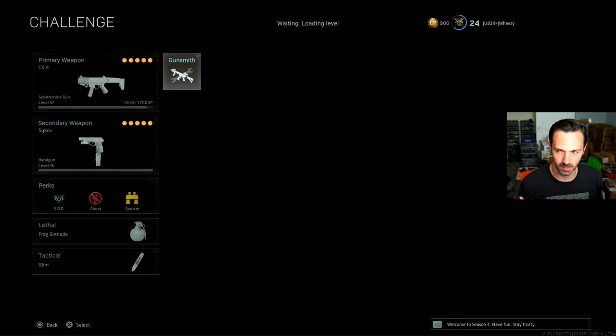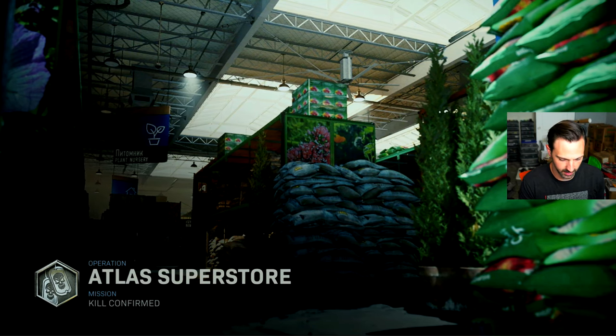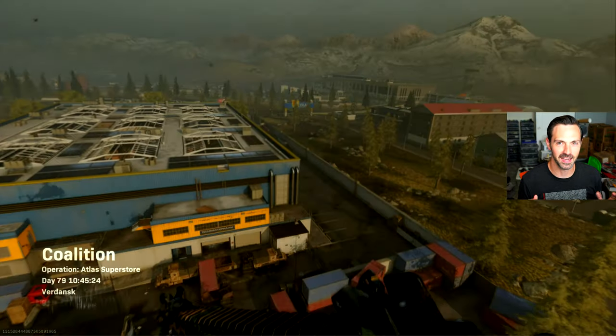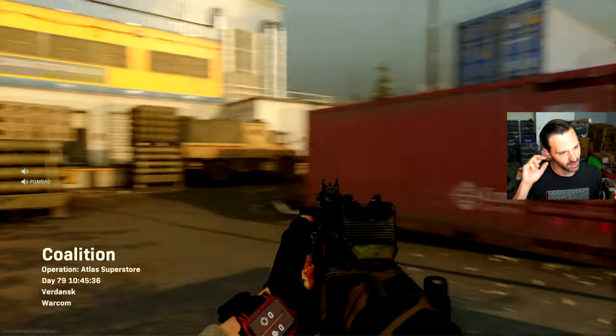I'm using Spotter for perk three, which has some flexibility. That day I switched to Spotter because I was running into more equipment than usual — and as it turns out, in this match there was more equipment than I've ever seen before. So Spotter ended up being super useful. I also popped a double weapon XP token. The reason I wanted to share this particular gameplay wasn't to show off a decent KD, which I ended up getting, but because I came up against a team using really irritating tactics.